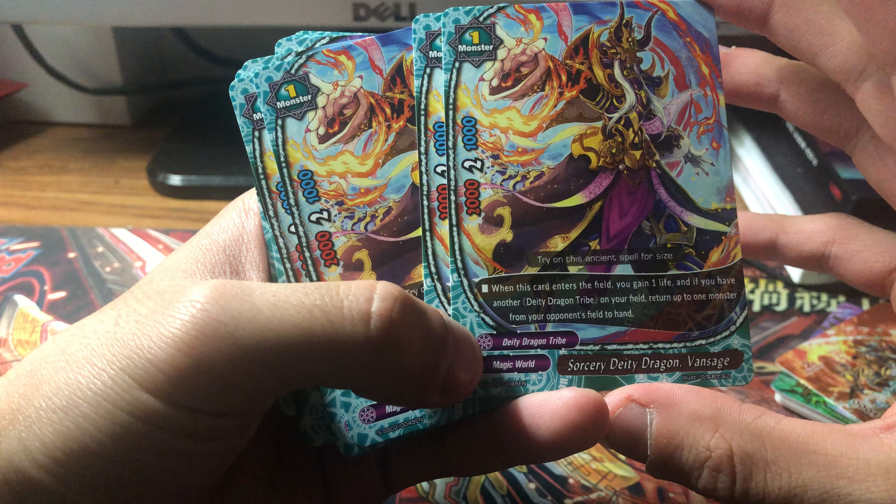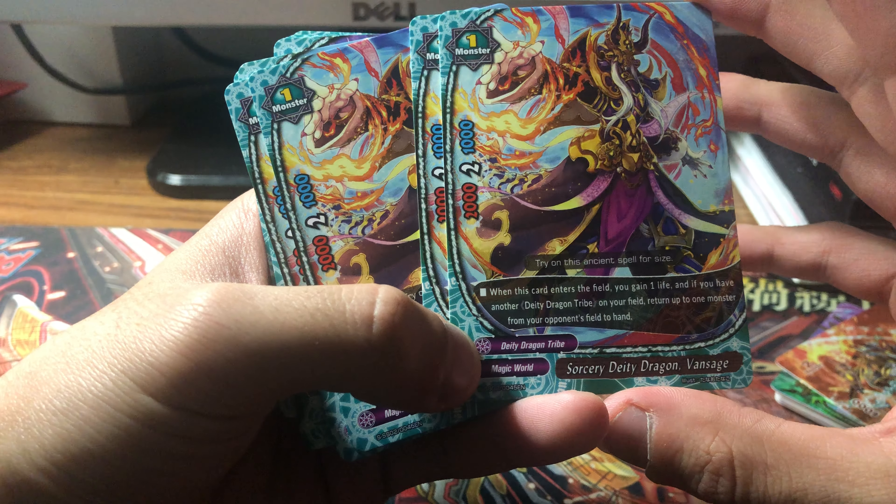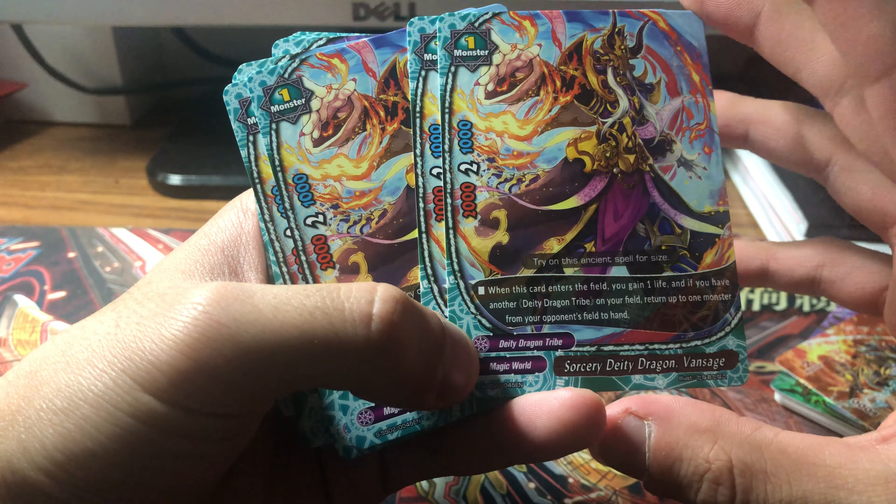Hi Von Sage Sorcery DD Dragon: when it enters the field gain a life, and if you have another DD dragon tribe on the field bounce — two-two-one. You get four of that.